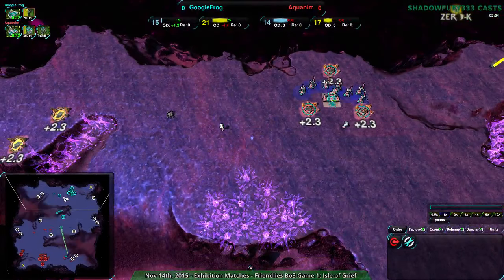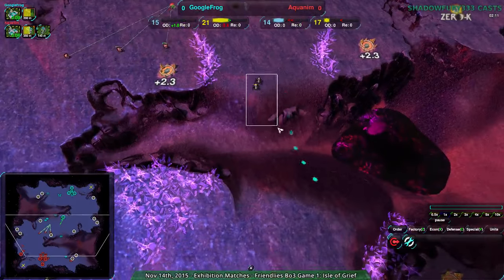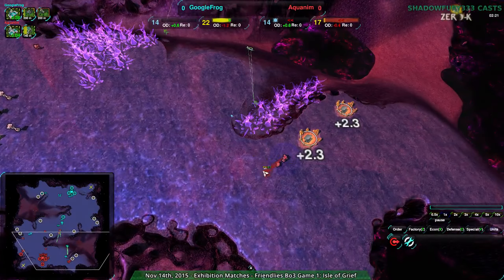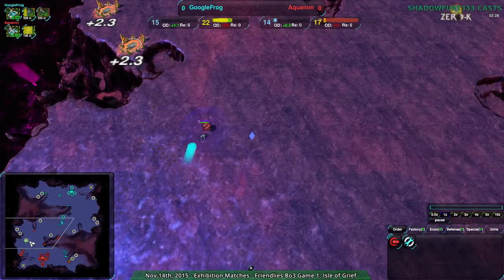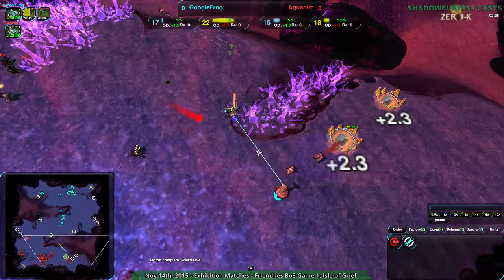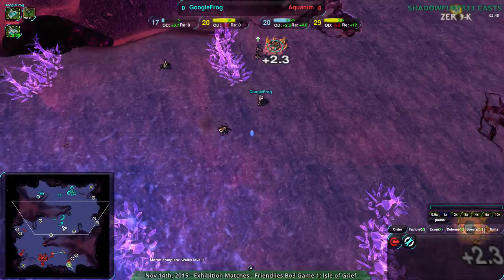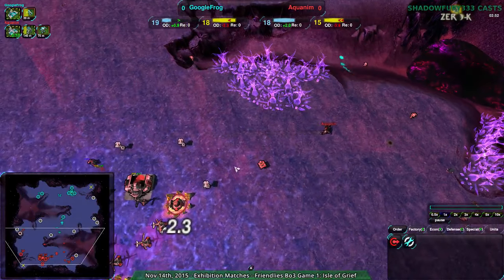Both players are expanding at pretty much the same rate with about the same amount of energy — neither player making any economic mistakes. GoogleFrog going in for a bit of venom harassment. Aquanym, however, does see this coming on their radar, and they're already setting up some lotuses to deal with that. Five seconds left — that's pretty close. A nice little flea harassment on the convicts, and good choice on the racketeers. That lotus is up and will be effective enough. Thanks to the disarm of the racketeer getting those venoms back — disarm stops them from attacking and stops them from disabling everything. Really good choice by Aquanym.